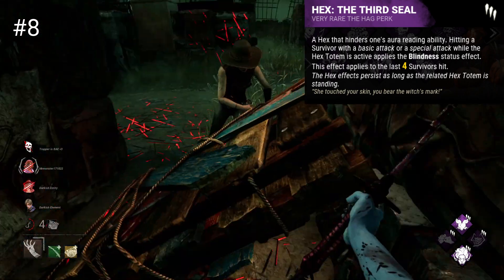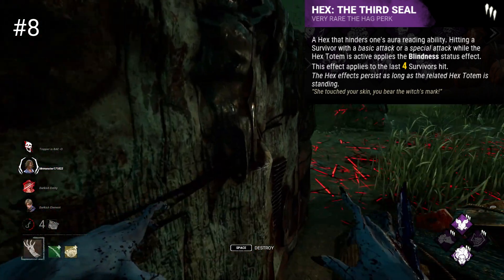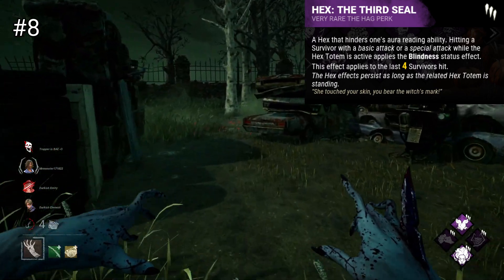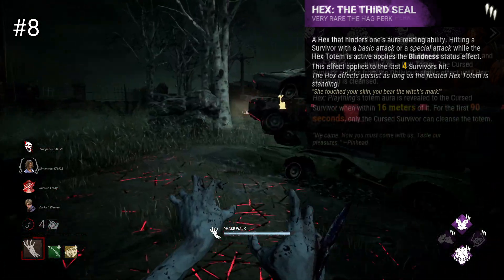The issue with this perk is that it can be countered by one of the most powerful perks not even in the game — Discord. With communication, this perk kind of crumbles. Largely though, against most survivors, I find it to be quite effective honestly.